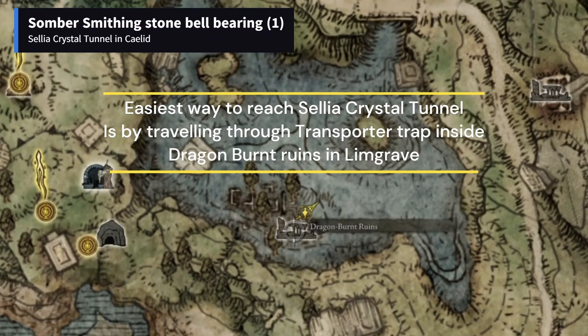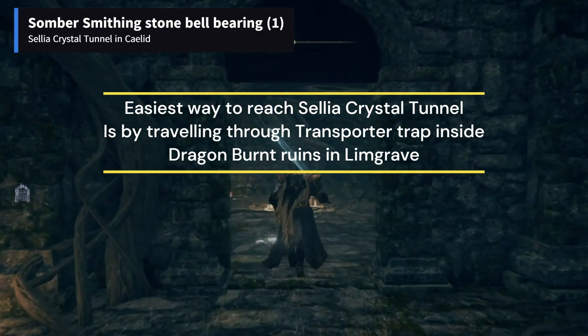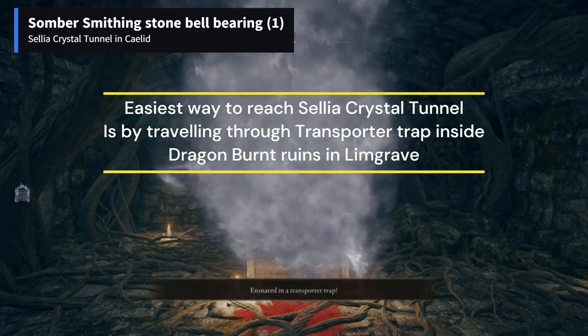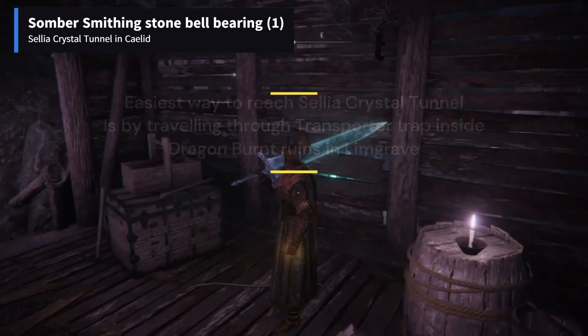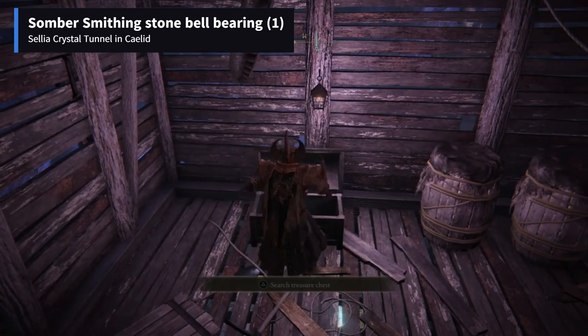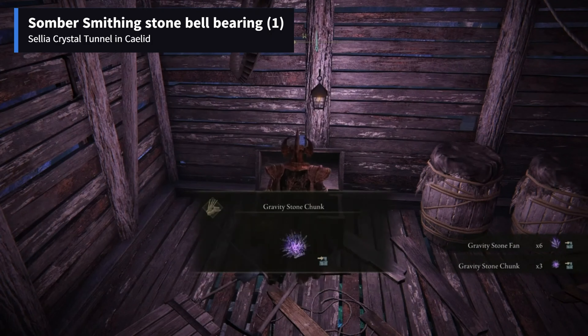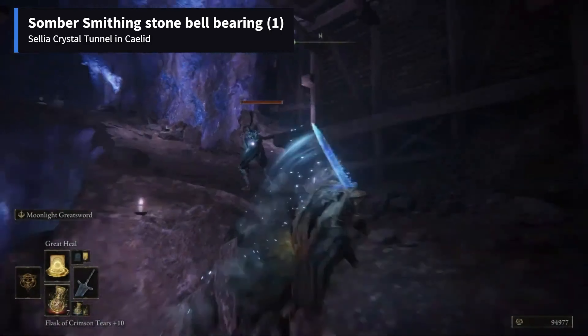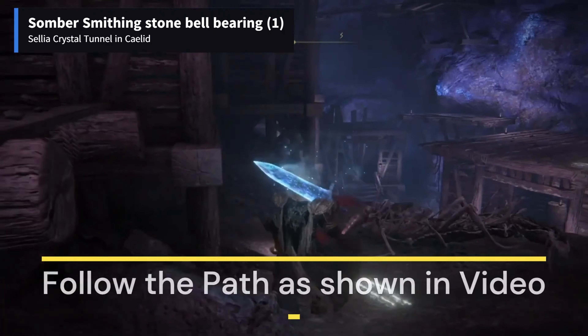Sombra Smithing Stone Miner's Bell Bearing 1 is found in Celia Crystal Tunnel. The easiest way to reach it is by opening the transporter trap chest in Dragon Burnt Ruins. The path to reach the item is kind of tricky, so follow it as shown in the video.